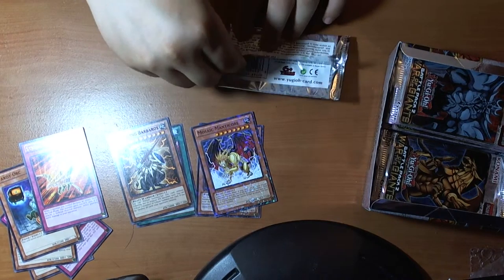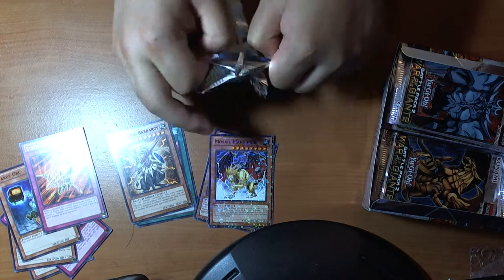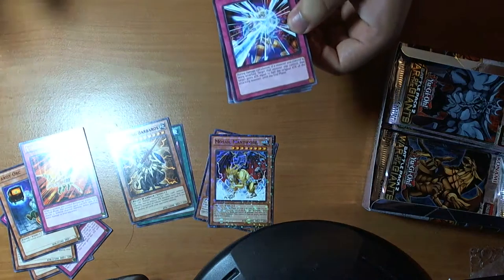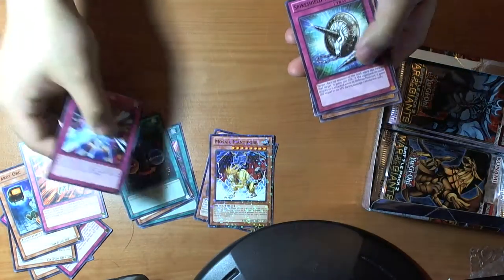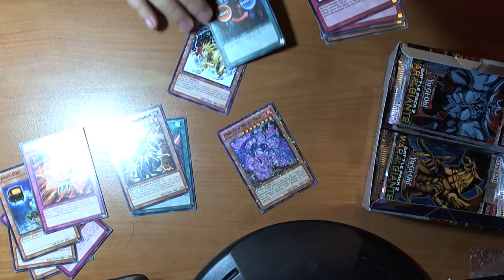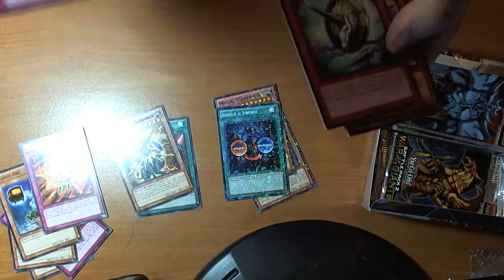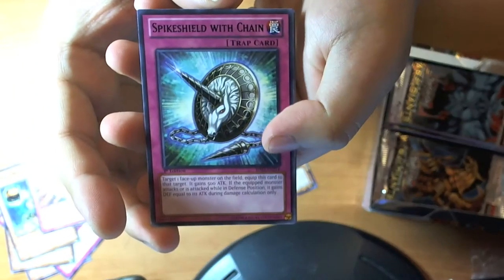So yeah, I think someone really wants to get in contact with me. How best to ignore it — close my door. Pack is small into pieces. Half Counter, Shield and Sword — it actually looks kind of nice.